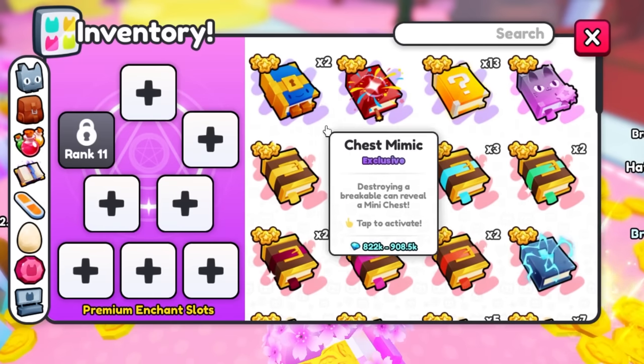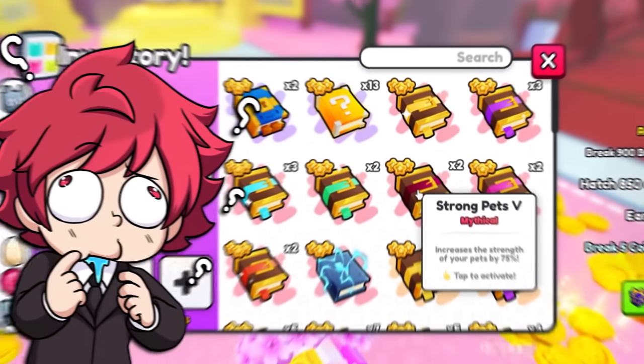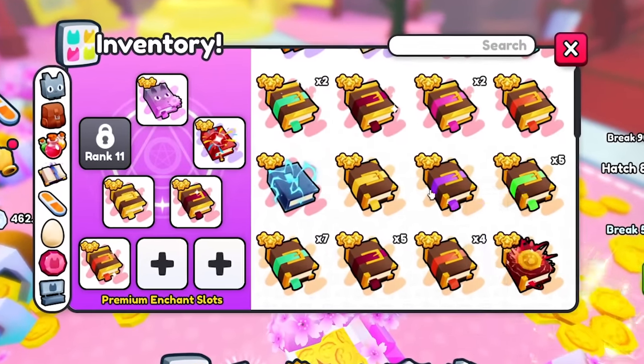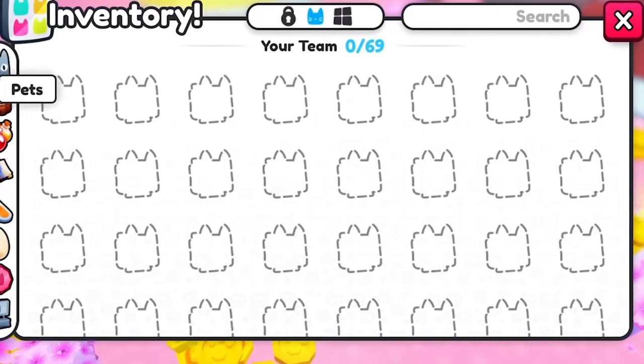So let's get our enchants — we need good enchants. We got to get exotic pets, that's a good one. Let's get strong pets five, and we definitely need coins five. Treasure hunter five. I'm just going to put all the strength. We're going to have some really, really strong pets here.